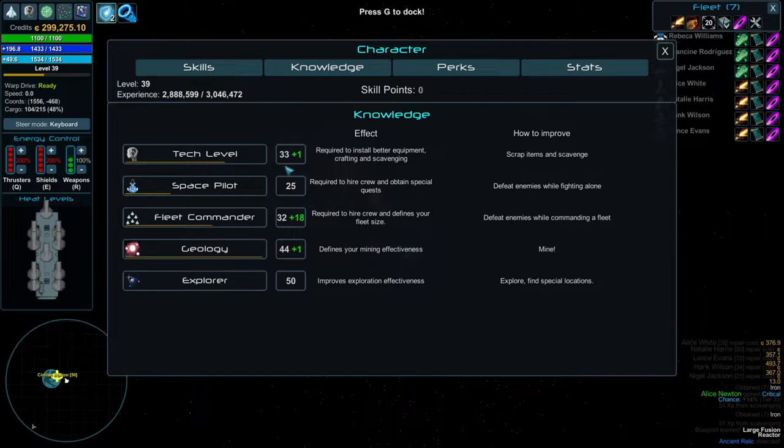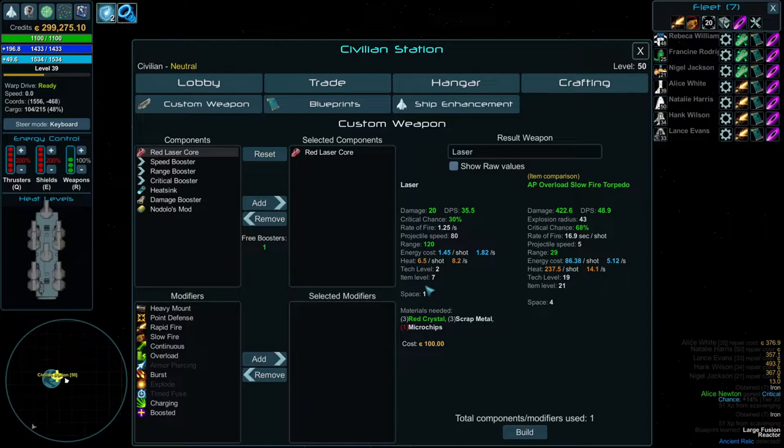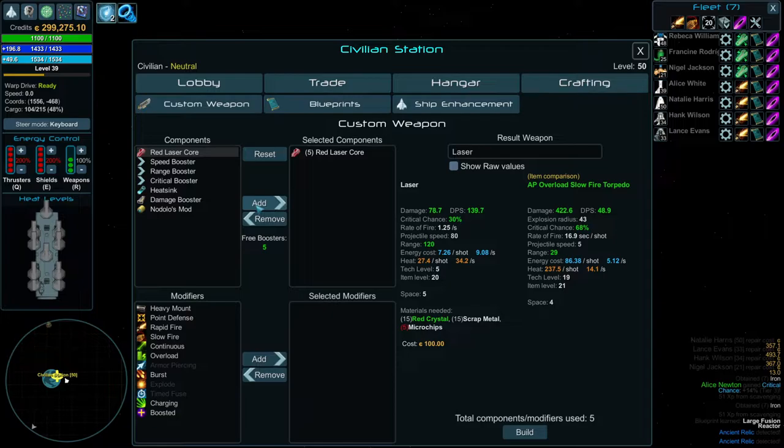How does this work? Well, based on your tech level — which I'll show you by pushing B — I have 33 tech level. Based on your tech level, you can put in specific components, and each one costs a tech level. I'm going to add a red laser — it takes tech level 2. Then we'll do another red laser — still tech level 2 because now we have two components. Minimum for crafting is 2. If I put in 3, it'll be 3, and then 4, 5, 6, all the way up to 10. So a 10-size laser is tech level 10 to create, which means if you're tech 9, you can't make it.